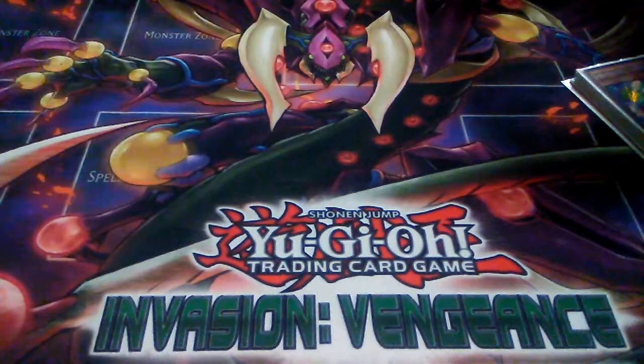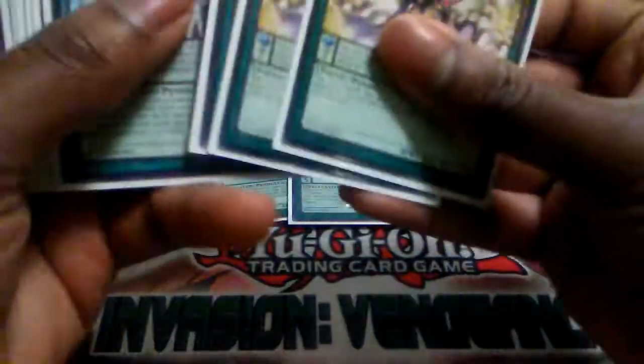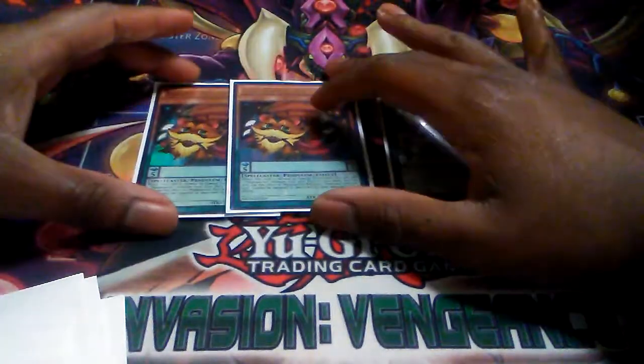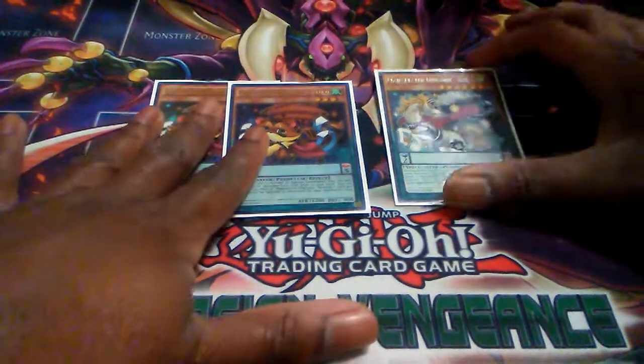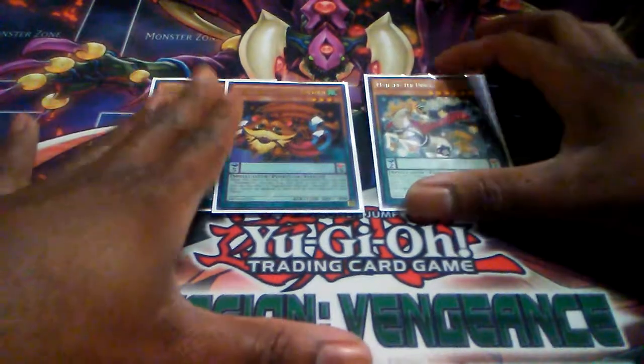For the next engine, we've got double Rumbuku and one Kirin. Rumbuku is going to search for Kirin, and Kirin is literally one of the most amazing Pendulum Monsters — that's why he's everywhere.